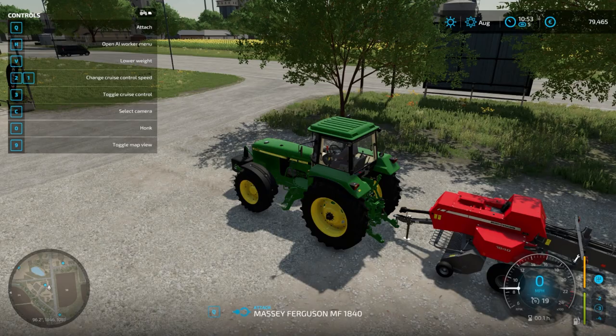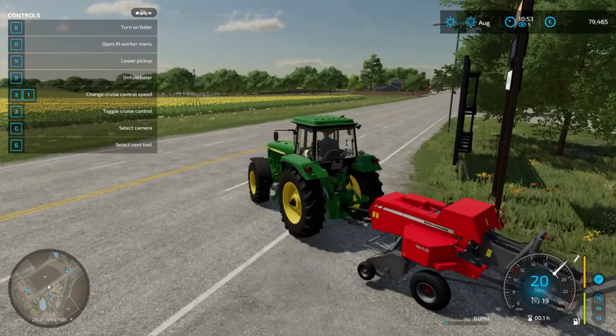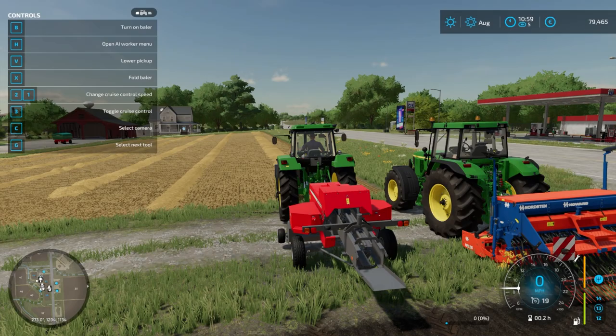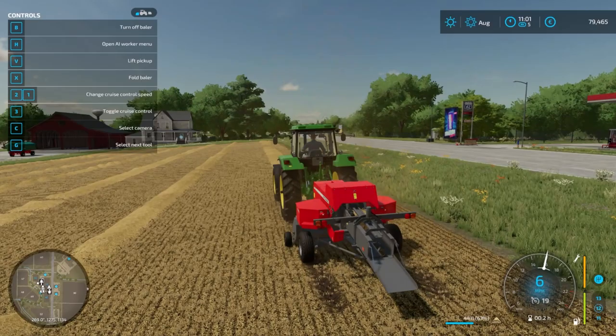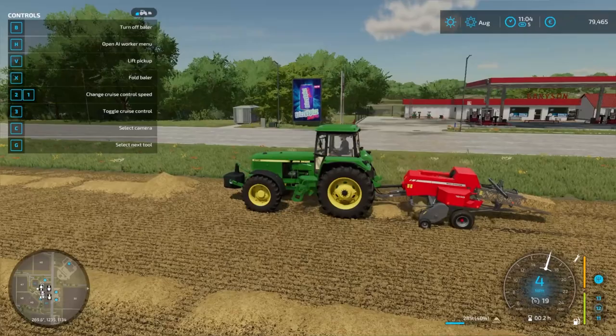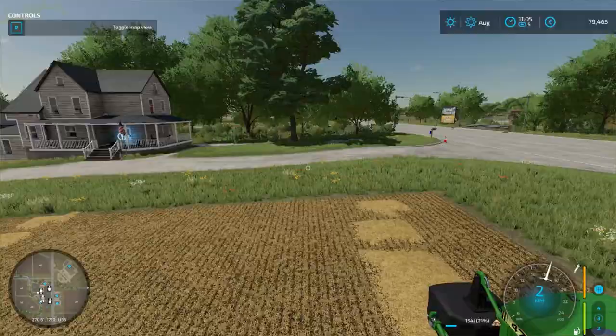Let's attach the baler - there it goes. Let's head back over to the farm and start to bail that stuff. I need to get something to spread lime because that other field needs it. Let's go ahead and unfold this real quick and turn it on. I think this stuff's ready to go - should be shooting out bales here. Can I have the AI actually do this one? I feel like they can't screw this up. Actually I do believe this is something we have to do ourselves. Let's get it started - should poop out a bale here in a second. There it goes, so we got this started.